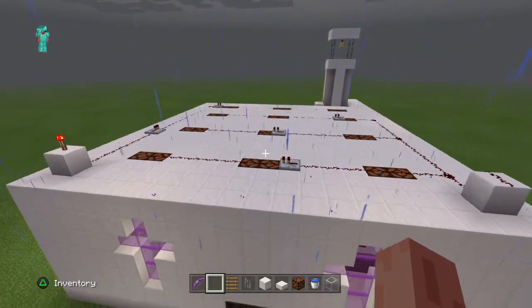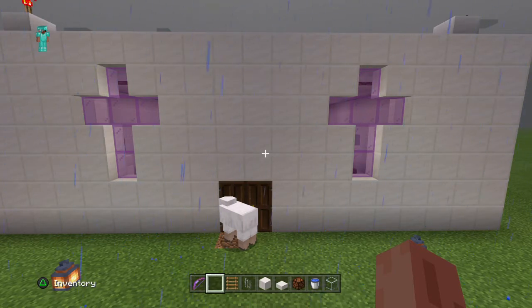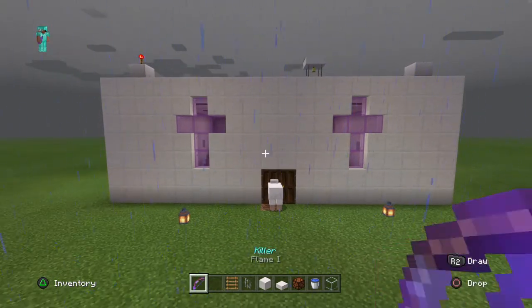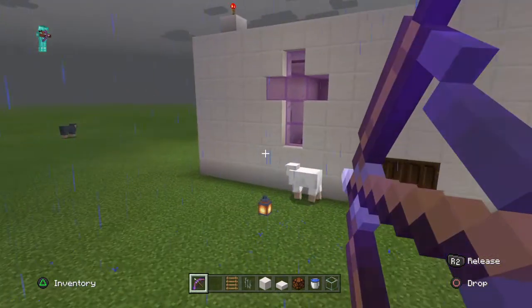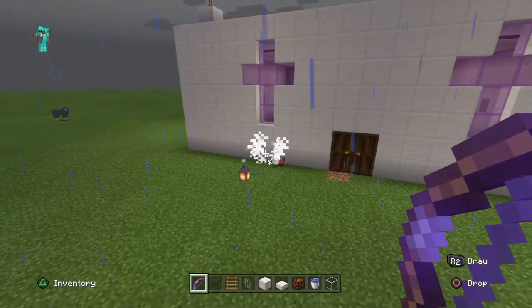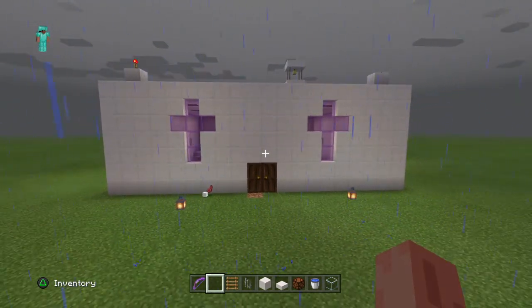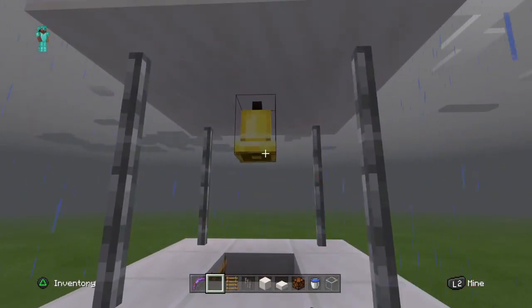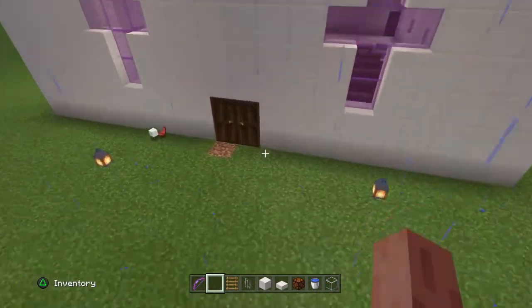I put these crosses here and stained glass windows — this looks pretty cool. If I can get the sheep out of my way... okay anyway, that's the church here. But here's the bell — just come up here. You can see it coming from down in the church here.